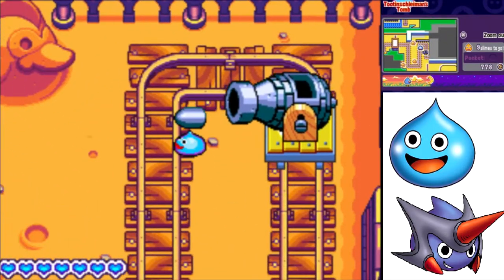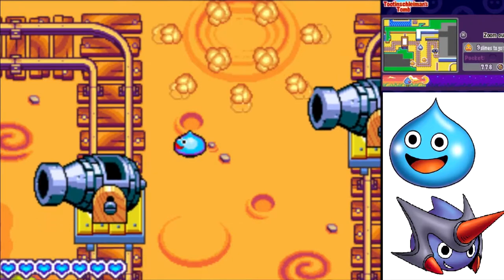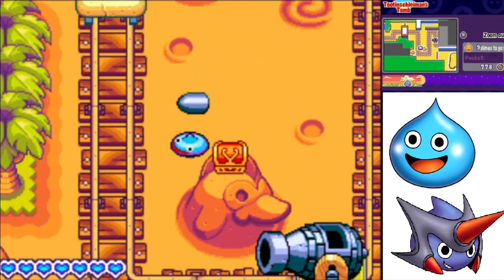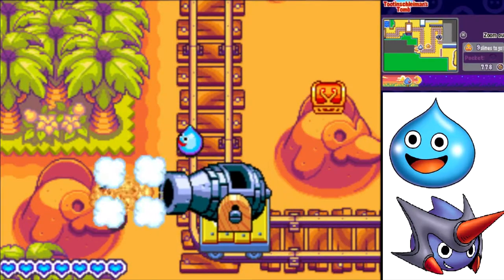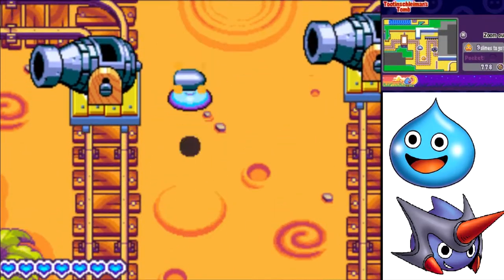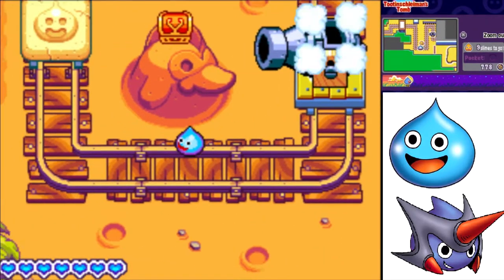First things first - we've got a bunch of sand sculptures to destroy. We'll destroy the one we're supposed to first. Now we'll destroy this one. Then finally we'll destroy the one with the chest on top of it. I'm pretty sure that chest will have a seed of life inside, but you never know.